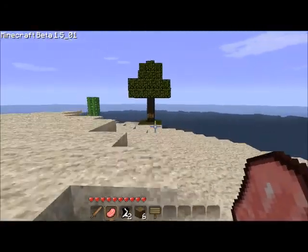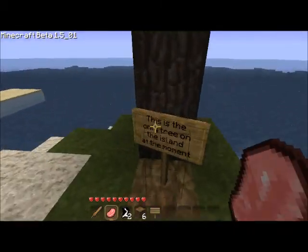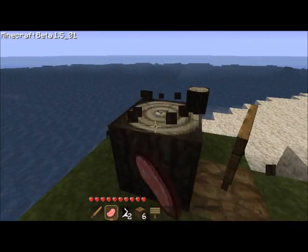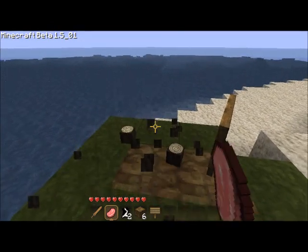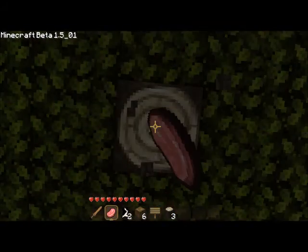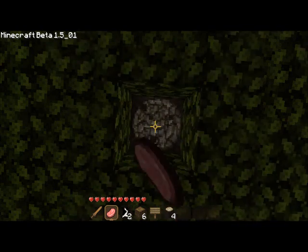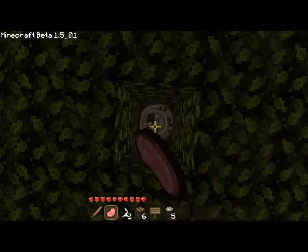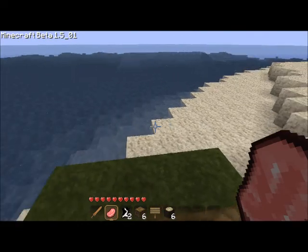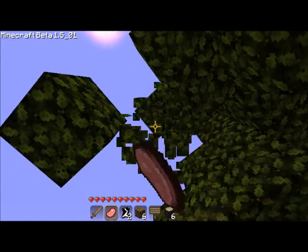So what we should do is chop down this tree, get the saplings and start planting new ones. I think for the first house I will dig into the ground to make it, because our current situation isn't the greatest. And this texture pack is called Wolfcraft — I think it's pretty cool, I just got it like five minutes ago.